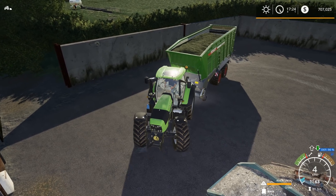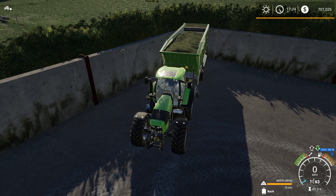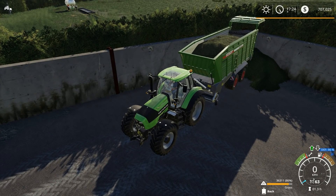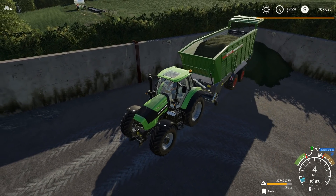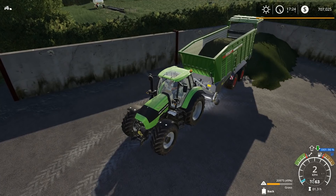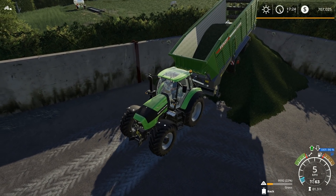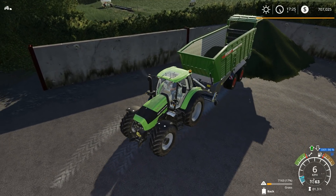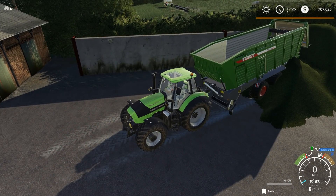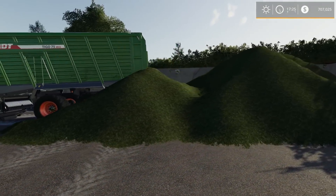The nice thing about this particular yard is there's a ton of little bunker silos that you can use. Even this little corner right back here - I'm going to consider this a bunker silo. We can certainly drop our grass back here. I'm using the new shifting mod and I always forget that I've got to shift into reverse now. It's going to take me a bit to get used to that. This is actually a lot more grass than I anticipated - holy smokes, look at this pile!